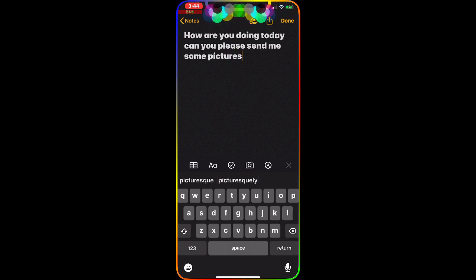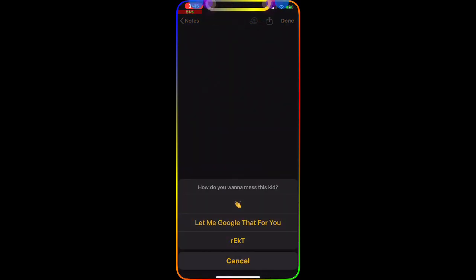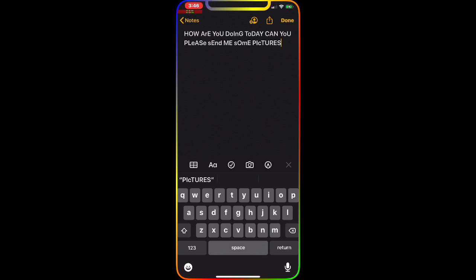Once you select all your text and hit that arrow button, you get formatting options. If you choose the Rect option, it randomly capitalizes letters in your text. It's a really nice, cool different writing style you get, and I highly recommend checking it out.